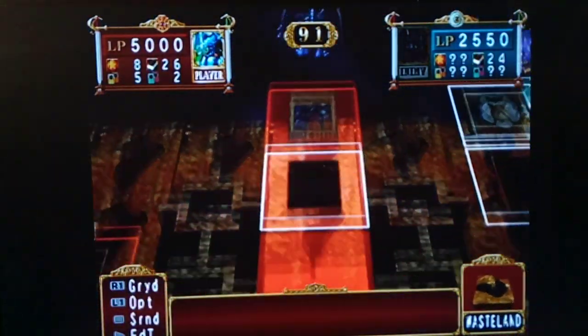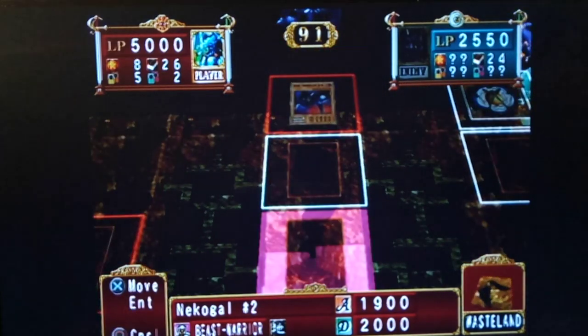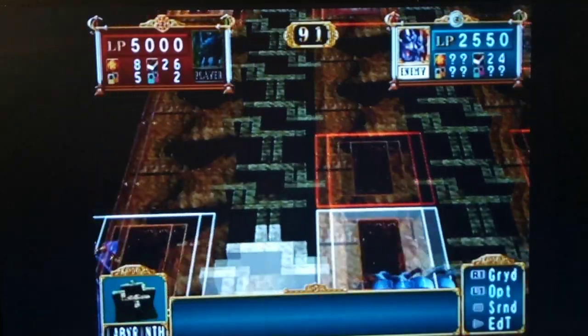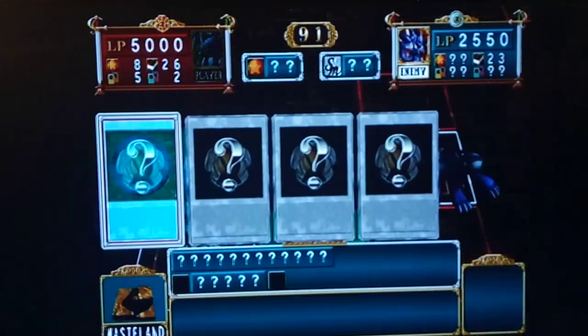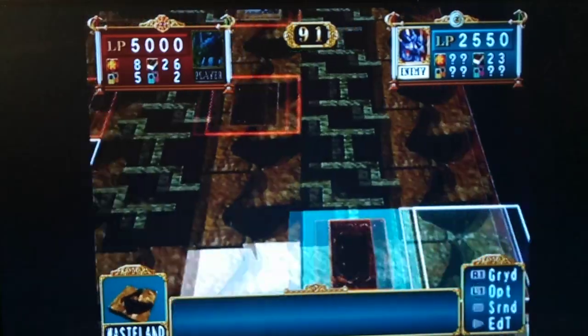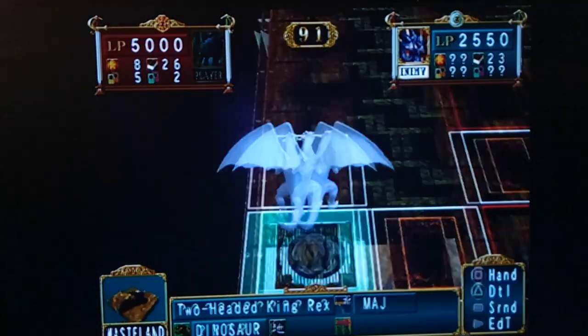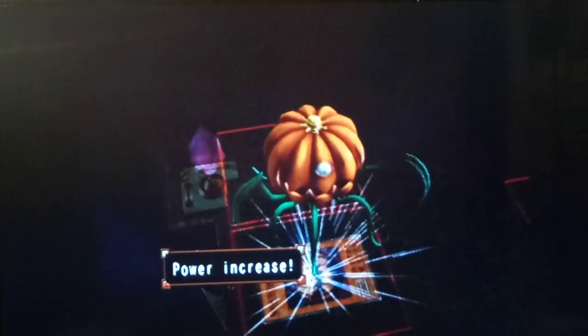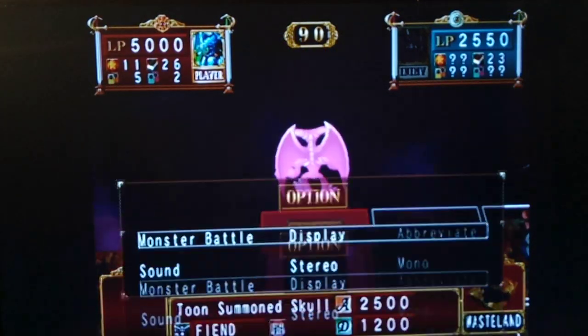I think this is a Magic card, so let's box it in here. In the turn. Yeah, that way Tune Summons Goal can keep marching on toward Rex there. Let's move him back. Let's check with Tune Skull first.